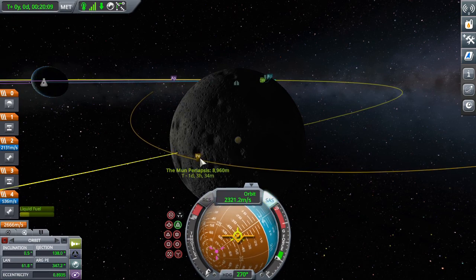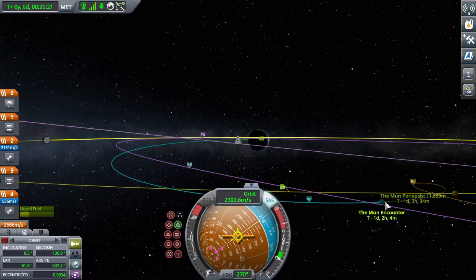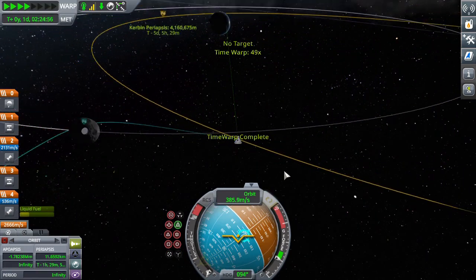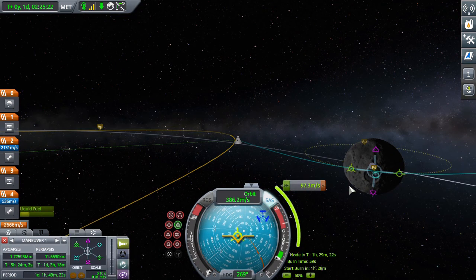Retrograde increases your apoapsis, prograde decreases it — assuming you're on that side of the moon; on the other side it's the opposite. Then you click on your apoapsis, click 'Warp Here,' and make another maneuver node at the bottom that drags your apoapsis down until you reach a circular orbit.